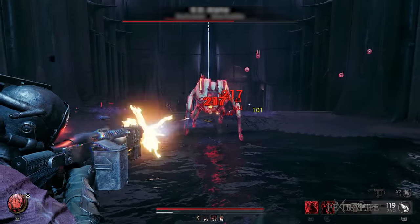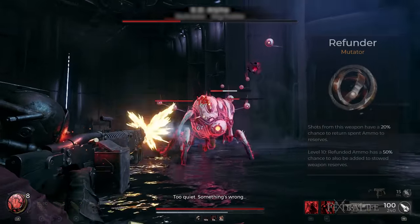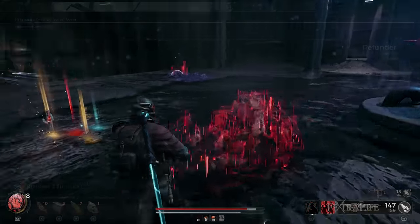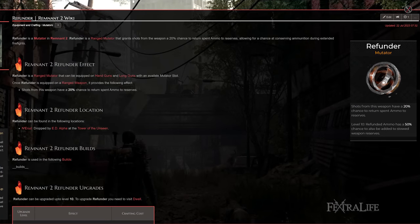The same goes for mutators for the handgun as players can use any mutator that they have currently, but I find the Refunder Mutator that refunds bullets directly to the player's reserve to be a fantastic choice. The more bullets, the more damage you can deal. The Refunder can be obtained by defeating the ED alpha dungeon boss at the Tower of the Unseen in Nerud.